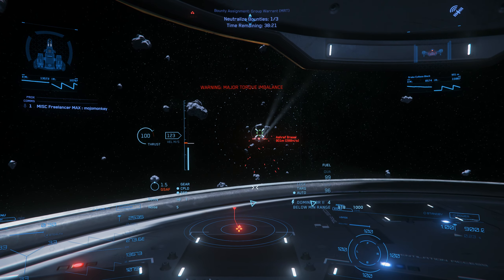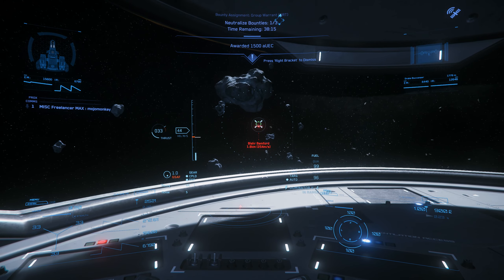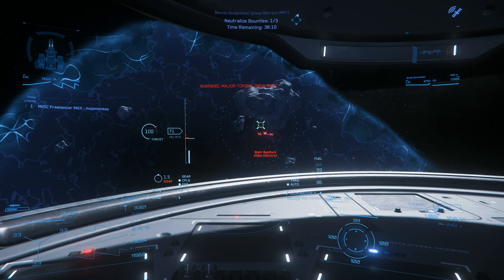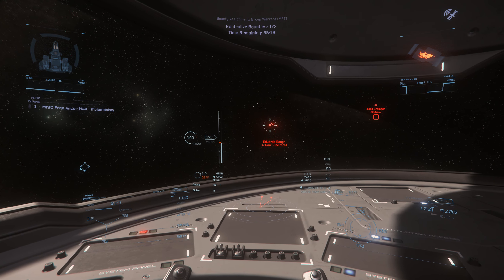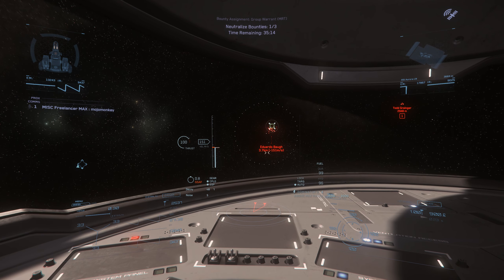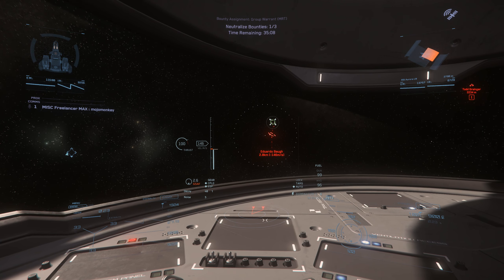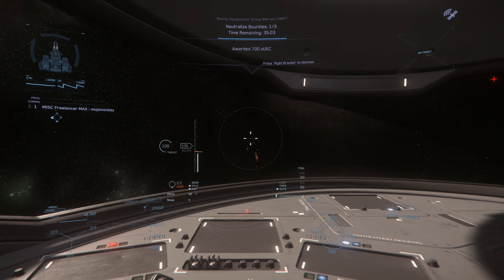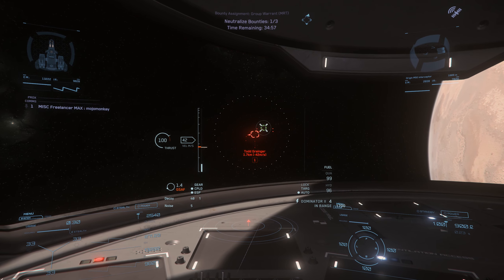The turret is sadly a little gimmicky, with fairly low firepower and a fairly limited arc of fire being placed atop the ship. It's a nice idea to include it, but the placement is a little awkward, especially if you have a full hold of cargo. Thankfully, the Freelancer Max is protected by dual size 2 shield generators, which make for a reasonable defensive screen, so you'll be able to take a bit of a beating if needs be. Remembering that the Freelancer is a cargo hauler rather than a dedicated combat ship, it's fair to say that it has the teeth to defend itself, but that there are better options out there for hardcore combat pilots.